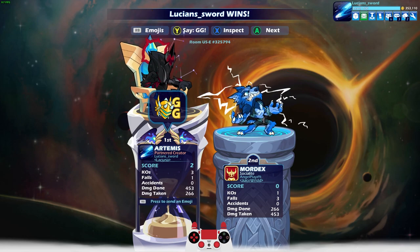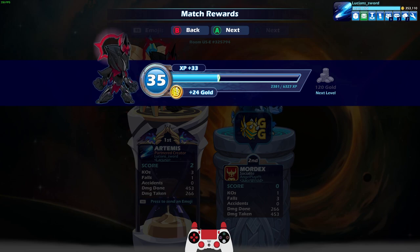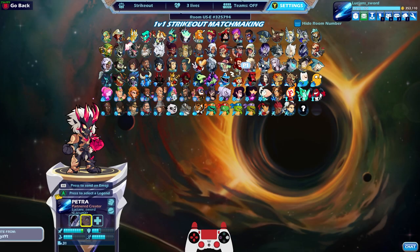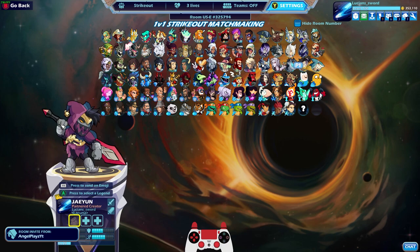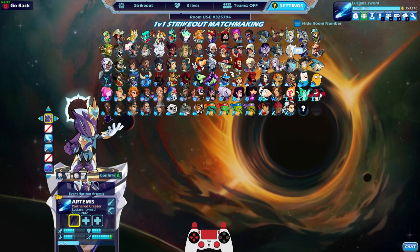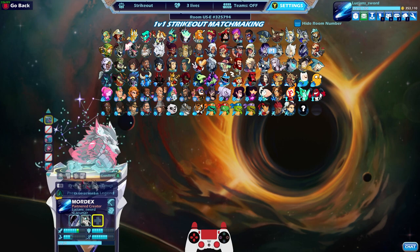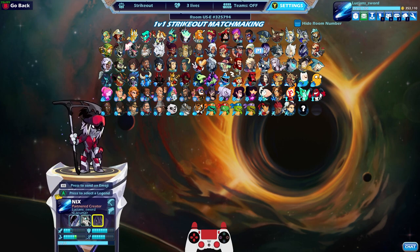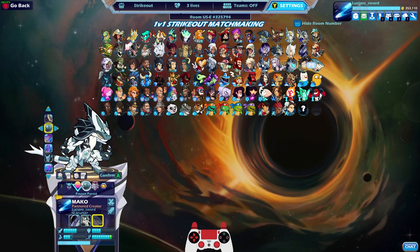I got enough time for one more game and we did play all five progression skins. Let's do my three favorites: Event Horizon Artemis is one, Octavius Mordex is one, and Jormungandr Mako — why not? They're actually all my favorites; it's hard to pick just one.